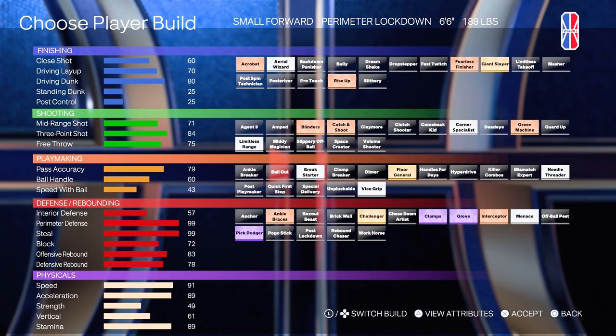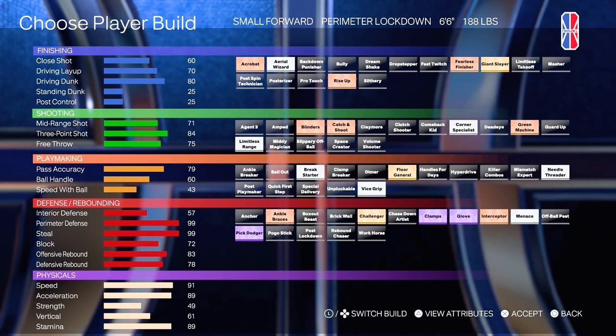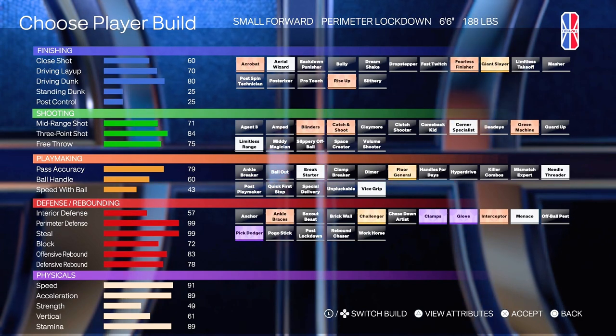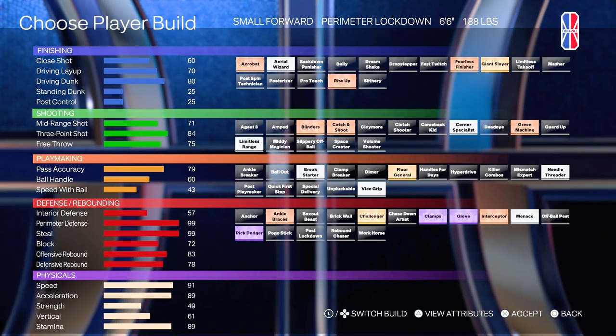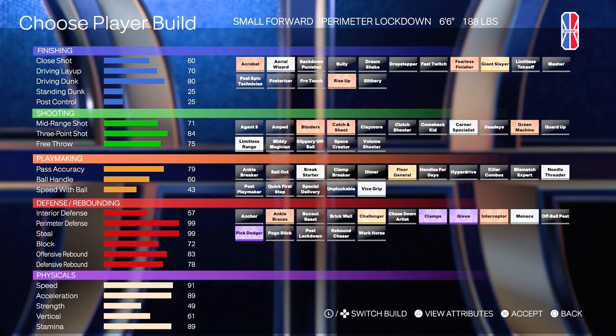I've used this build probably once or twice — it's literally a pest on defense. 79 pass accuracy, 60 ball handle, 43 speed with ball. The playmaking, you kind of take a big hit on. But then you go down to the defensive badges: 99 perimeter defense and 99 steal with Half Glove, Half Clamps, and Half Pick Dodger. You take a hit on the standing dunk and ball handles, but you get it all back on defense with 99 overall in both categories and three defensive Hall of Fame badges.